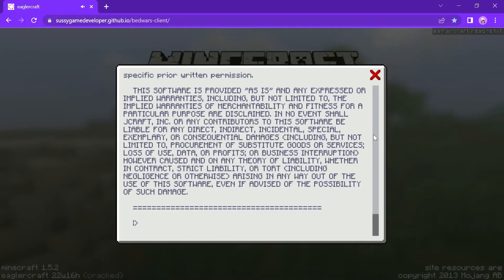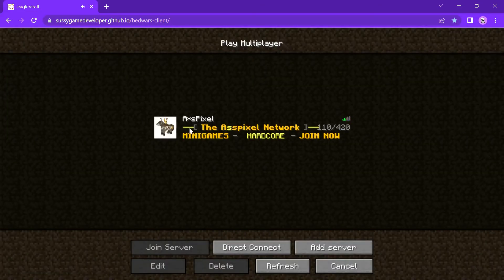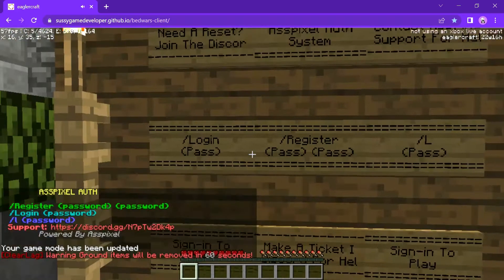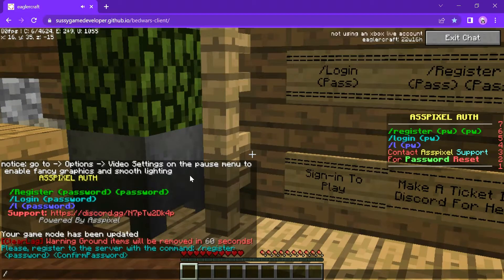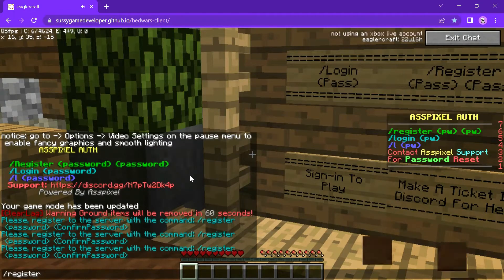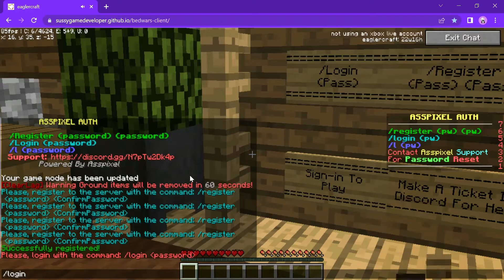Okay, let's go to multiplayer — double click or single left click, then click here to join server. Let's type a password: slash register, then type a strong password. Slash register 1234hi, enter. Then slash login 1234hi, enter.